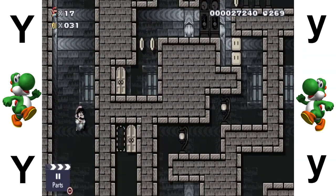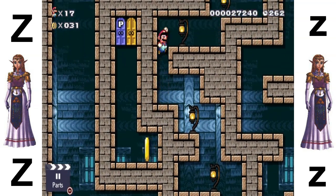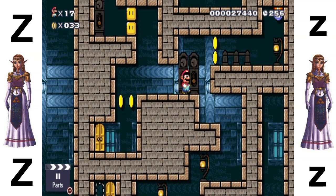Y is for Yoshi. Z is for Zelda — Princess Zelda.